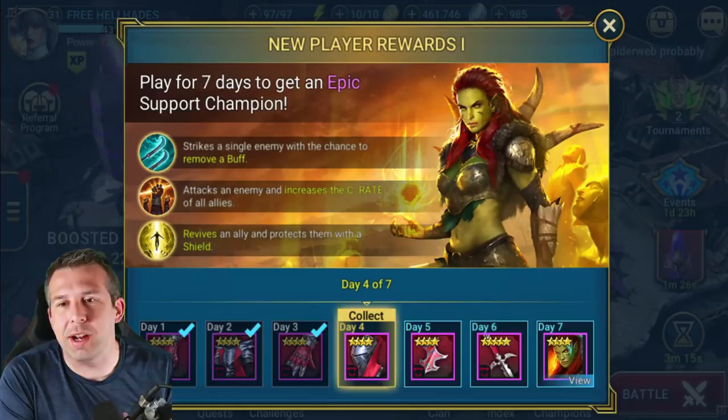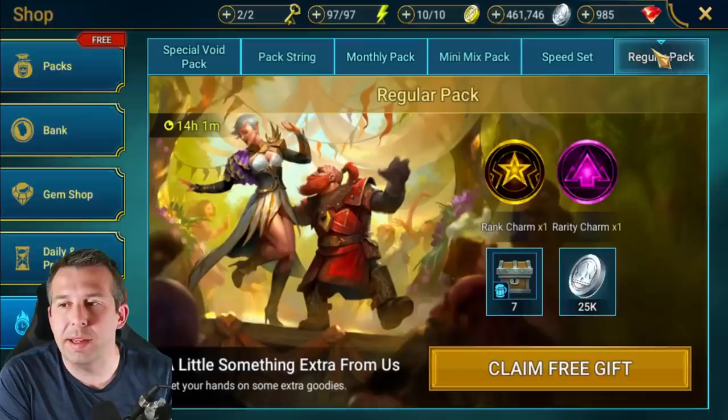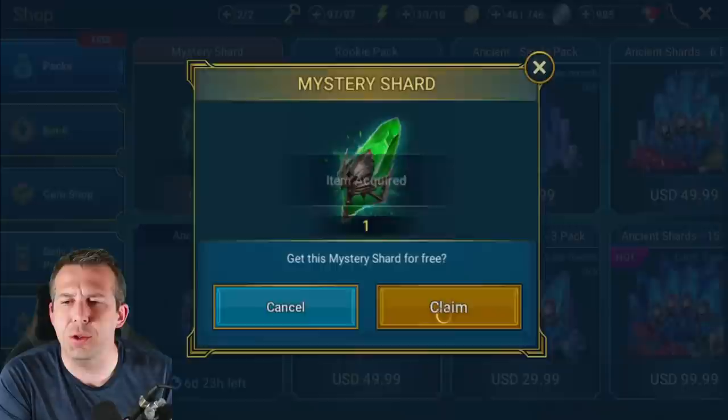Hey guys, this is HellHades - another free-to-play Raid Shadow Legends video. Day four, we've just got another OP piece of lifesteal gear. In this video I'm going to show you how crazy my Kale is already - Kale has become OP overnight. I'm getting all of these juicy goodies, thank you very much Plarium.